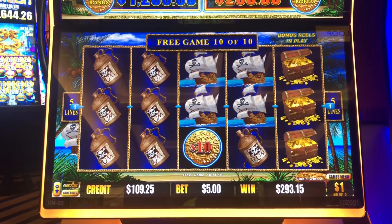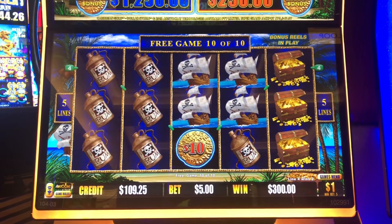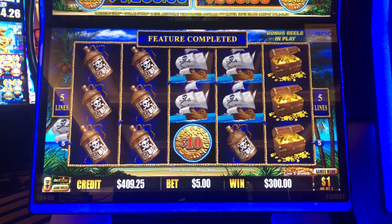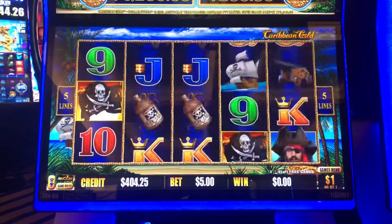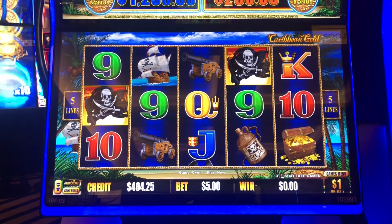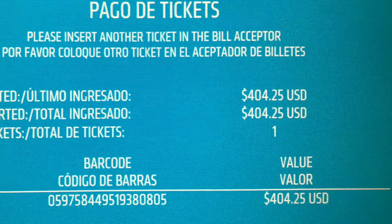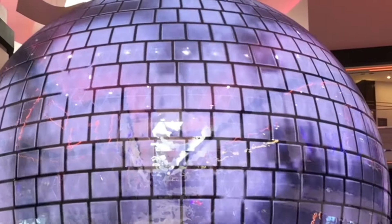We got one spin left — and here it comes. Yo ho ho and a jug of rum — three hundred dollars even in the bonus! Bringing us up to $409. Let's do one backup spin and cash out. Two becomes three — cashing out $404. Thanks, pirates!